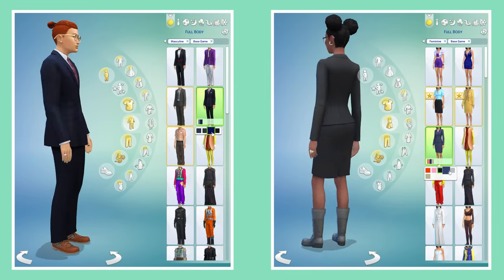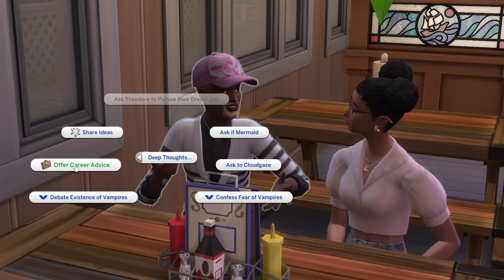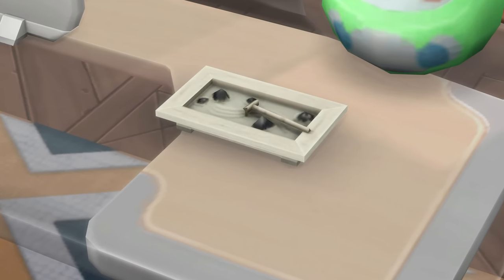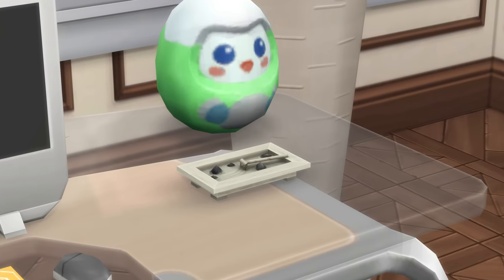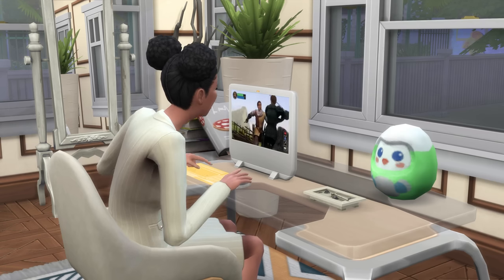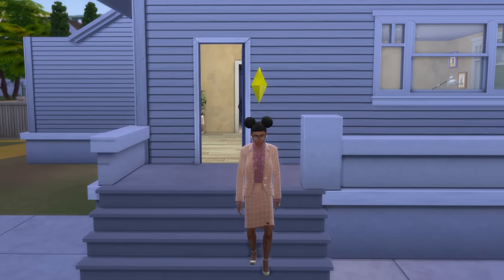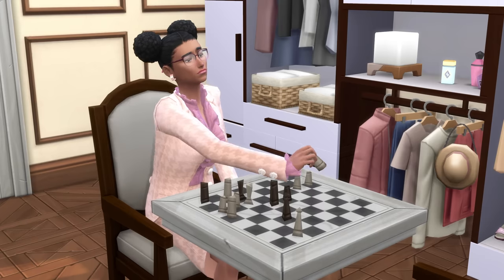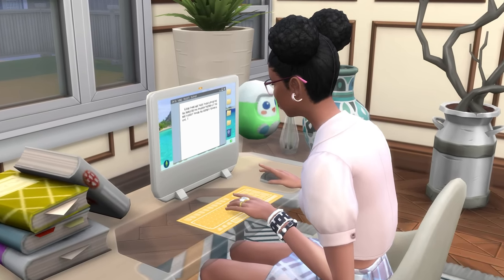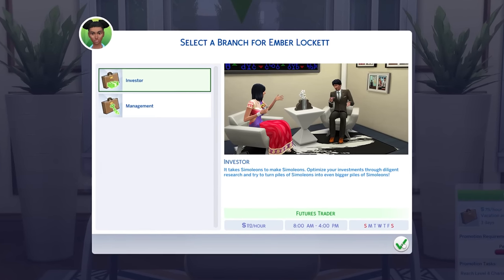At level 5, you'll gain a new outfit as well as the interaction to offer career advice to others, located within the deep thought section of friendly interactions. At level 6, you'll unlock a tiny zen garden — just so cute — and this object can have its emotional aura enabled to provide a focused moodlet to surrounding sims. To reach level 7 of the career, you'll need level 4 of both charisma and logic skills, and it's at rank 7 that you choose to specialize in either the investor or the management branch.